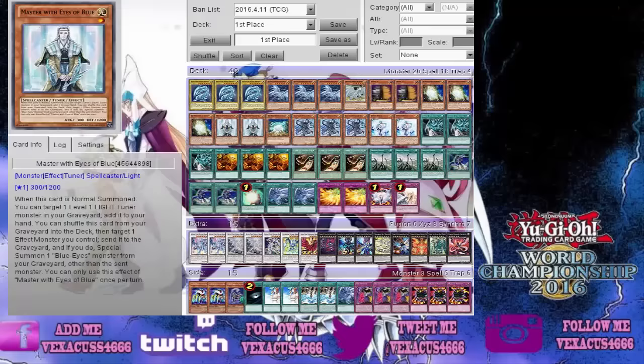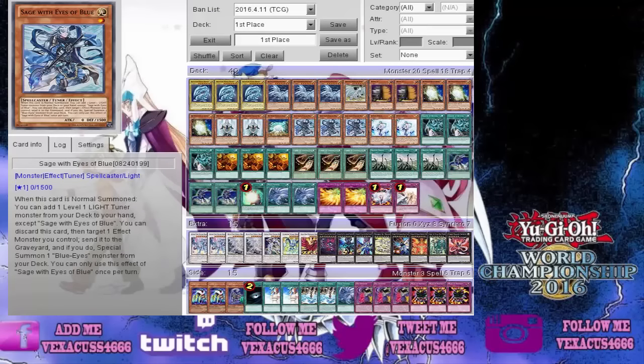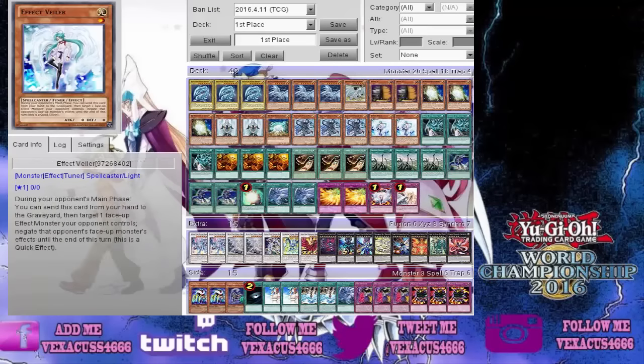This was just good because he can recycle his Tuners and stuff, and then you can use Cards of Consonance. White Stone of Legend, three Sage with Eyes of Blue, two Effect Veilers — the one card that won in Game 1 of the Finals.